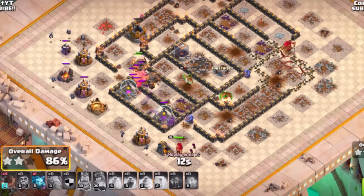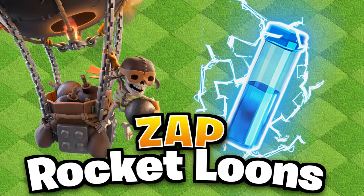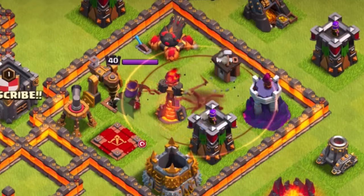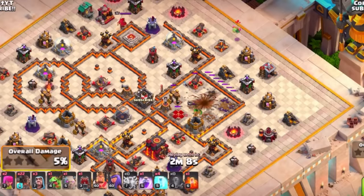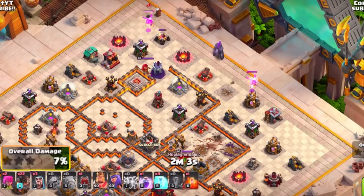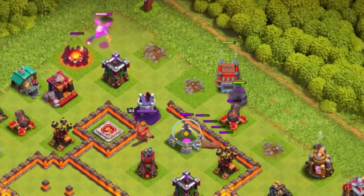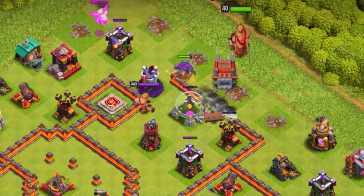That's a simple way to get a three-star with rocket loons at tunnel 9. For tunnel 10, you can still use a lava loon style approach with the zap quake, but using rocket loons you're going to look for a given area to zap out — usually an inferno tower — for great value. Set up a funnel by sending in the log launcher with a golem and your heroes. Baby dragons are great funneling troops to get your heroes going in the right direction.